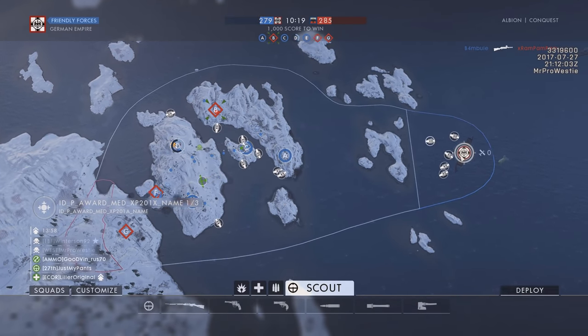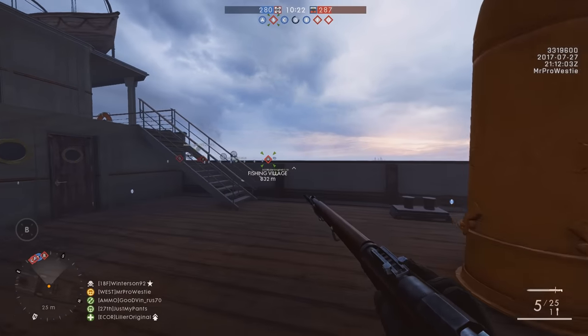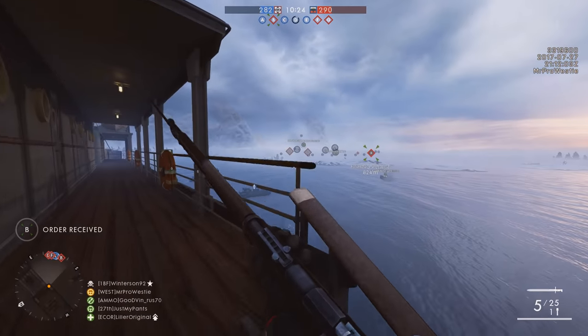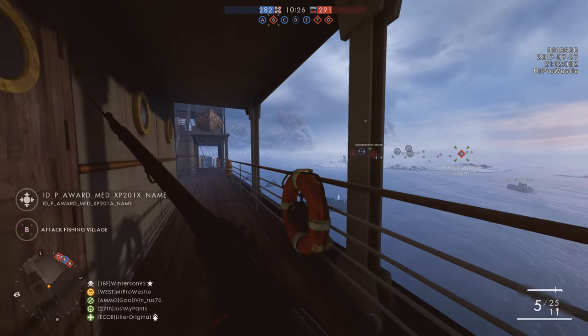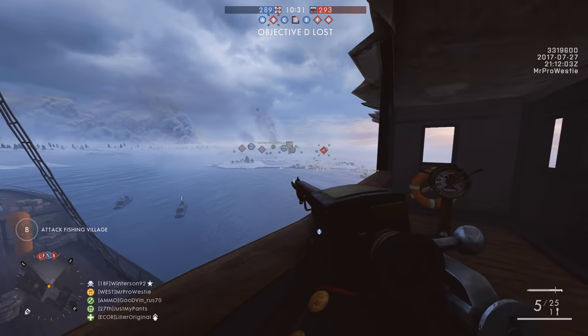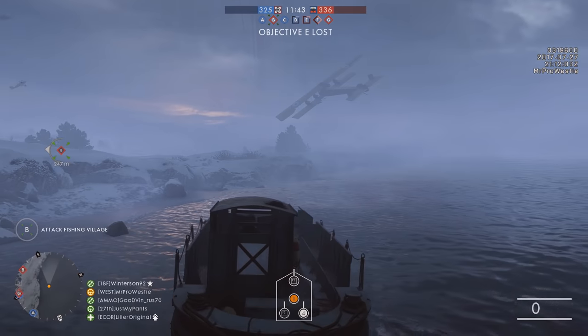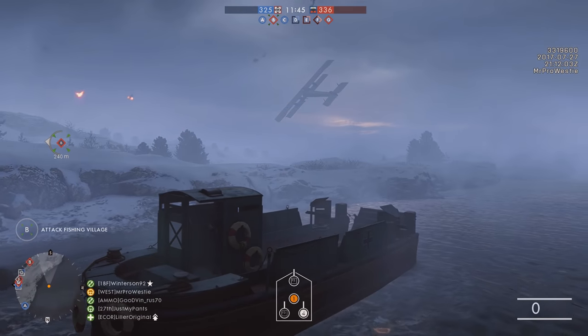This map is massive. It's a seven-flag conquest map overall. Most of the flags are located on the frozen islands themselves. The Germans spawn on a ship — they can spawn directly onto the ship if they want to, stand on it and look into the islands, or spawn into little boats floating just away from it. The new landing craft vehicle is present on this map.